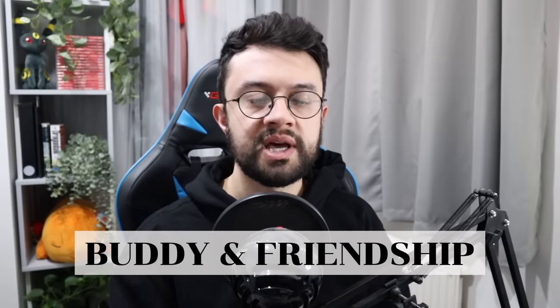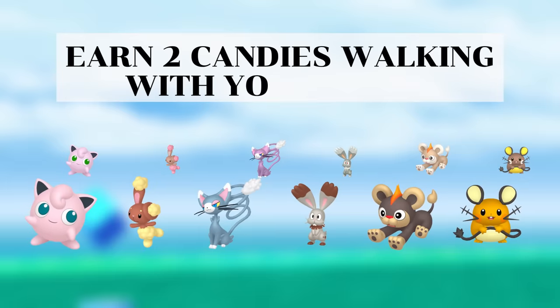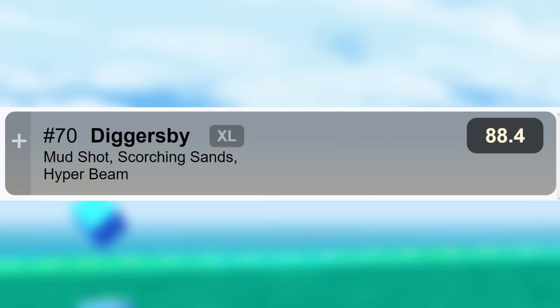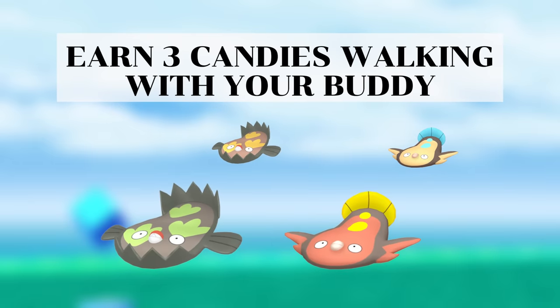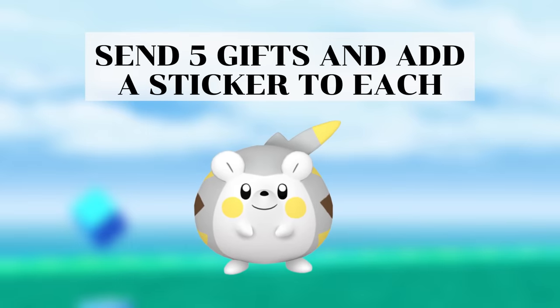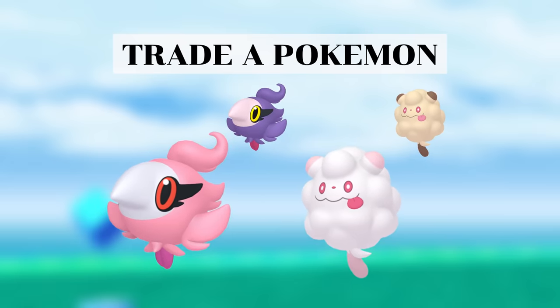Moving on to the buddy and friendship tasks. The task requiring you to earn two candies walking with your buddy can reward an encounter with either of these Pokemon. Bunnelby's evolution Diggersby is ranked 70 in the Great League and Jigglypuff's evolution Wigglytuff is ranked 78 in the Great League. The task requiring you to earn three candies while walking with your buddy will get you either of the Stunfisks, and the Galarian one is worth going after. For the send five gifts with a sticker and trade a Pokemon tasks you get these rewards, but none of the Pokemon have any meta relevance.